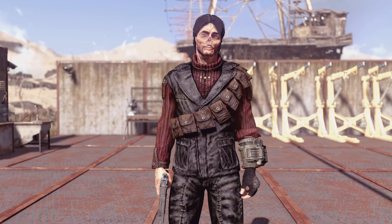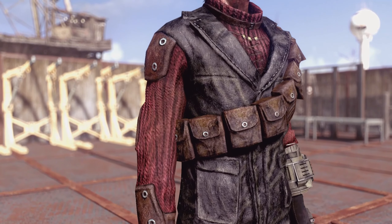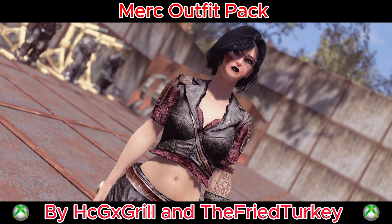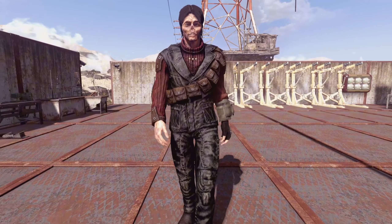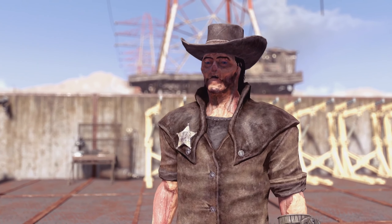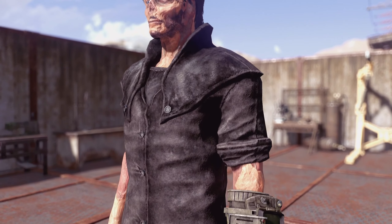Sticking with the Fallout 3 theme for a moment longer, we have an outfit collection of immense quality that Mr. Outside has been trying to get working for ages — even before the channel began, in fact. This is the Merc Outfit Pack. With this, you get a wide variety of more and less common Fallout 3 outfits, each of which have a small amount of defense and very low modifiability. You get the Merc Adventurer, Grunt, Troublemaker, Veteran, and Cruiser outfits, as well as the Sheriff's Duster, which can be changed into either a Regulator or Bounty Hunter Duster.